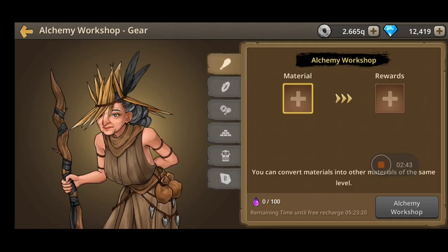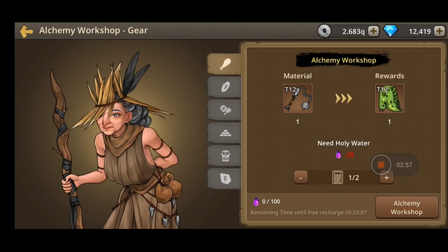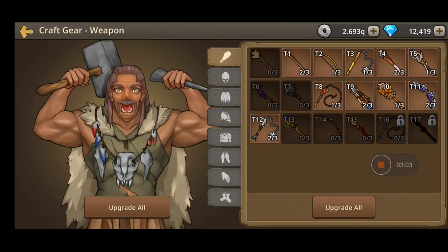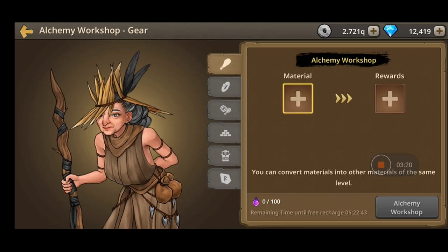The alchemy shop gives you the opportunity every day to swap between your gear - basically trade your weapon for a piece of chest at the same level, so you can afterwards go to the smithy, craft it, and level up. After having three pieces of gear at level 12, you can craft the next gear at level 13. Don't forget to use the alchemy workshop every day to customize your hero as fast as you can.